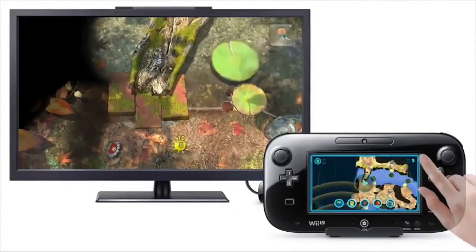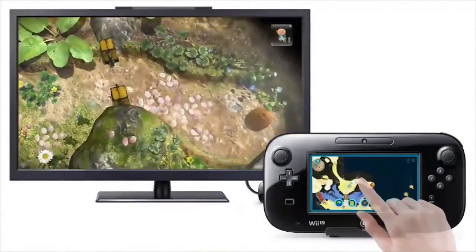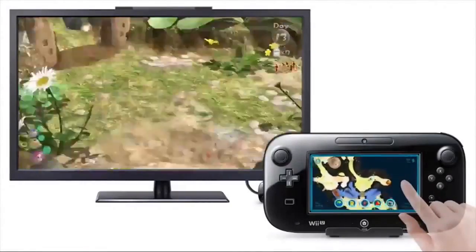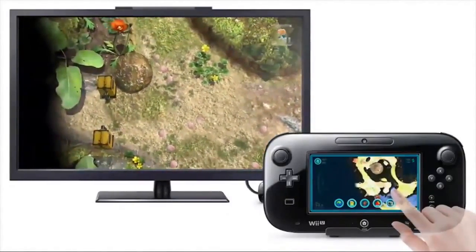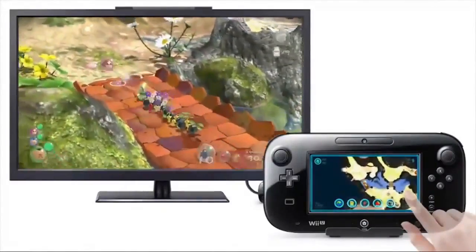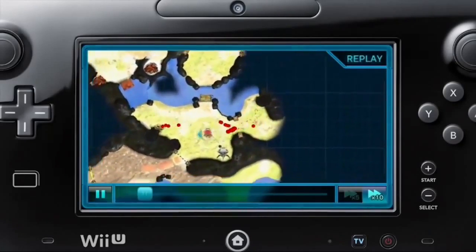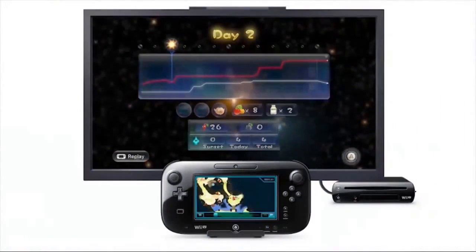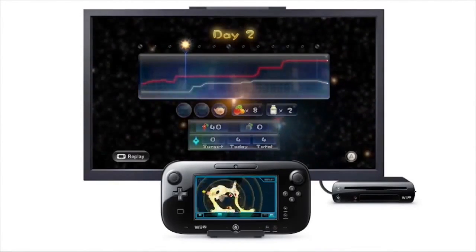Additionally, if you scroll the map while selecting one of the player characters like this, you can move them to a specific location automatically. With the Coppad, you can view the overall map and grasp what each character and Pikmin are doing on their assigned tasks. At the end of the day, you can see the replay of the entire day. Fast-forwarding and rewinding replay footage to review your day and the number of remaining Pikmin is a part of your strategy to get ready for the next day.